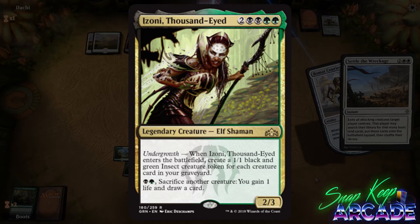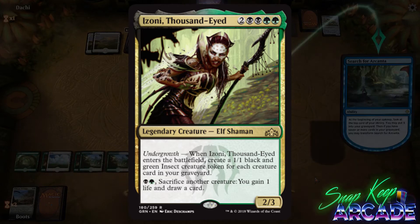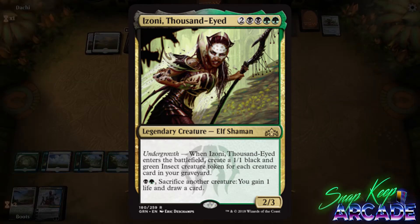Undergrowth: when Izoni, Thousand-Eyed enters the battlefield, create a 1/1 black and green Insect creature token for each creature card in your graveyard. Pay one black and one green, sacrifice another creature: you gain one life and draw a card.